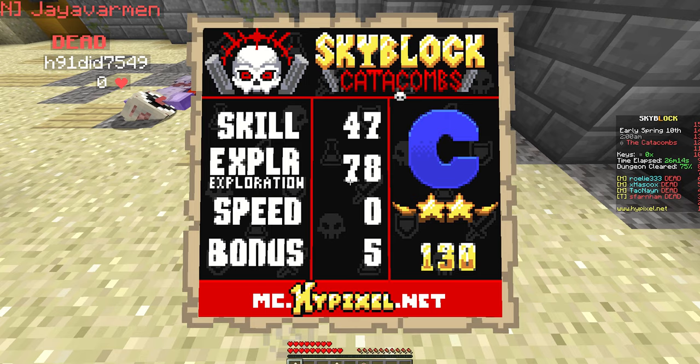As you can see, everyone is dead. The HHHT — that's probably what their class is. The skill score, I'm guessing that's how good they did overall out of a hundred. Exploration is like how much they've explored the dungeon — not cleared, just explored. The speed is how fast they completed the dungeon; obviously they didn't complete it so they got a zero because they all died.